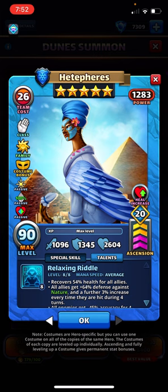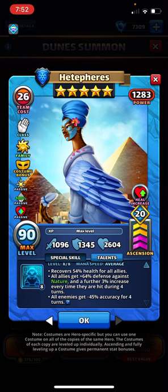When I use this hero, it's mostly about health recovery and blind for the enemies. I like both of those. I do try to think about the defense up against nature and try to bring her in against a strong nature hero or two in a war team, but that timing never works out perfectly. So it's really the other stats that matter most, and those are the ones they increased. Fantastic.